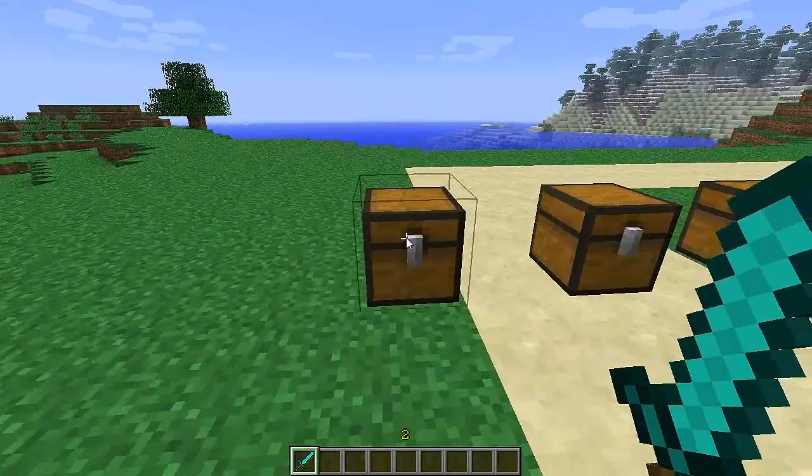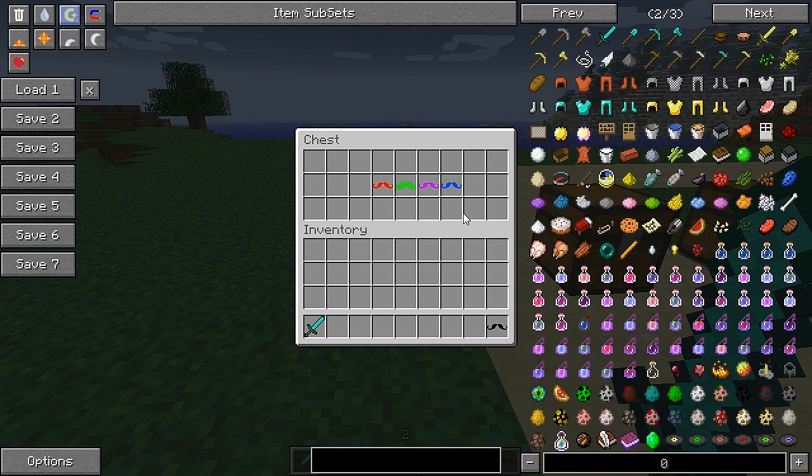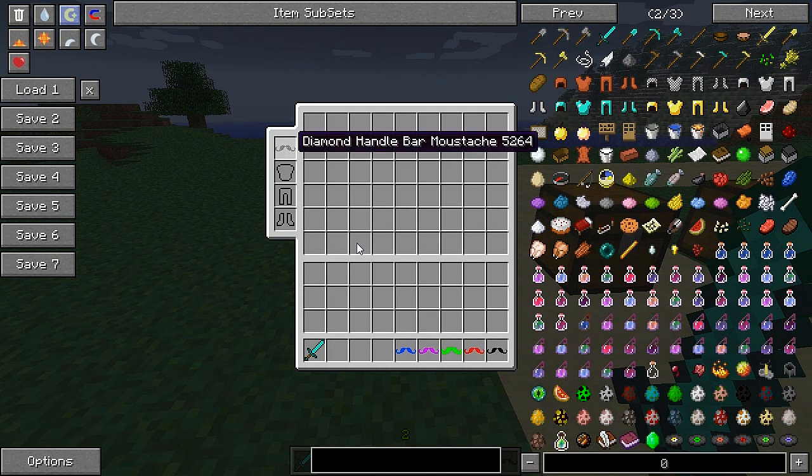Basically crafting recipes is what we will need. That's all this mod really needs to be covered, but we have an entire variety of different moustaches that we can apply with our little Minecraft character here, varying from different colours, so let's take a look at those.